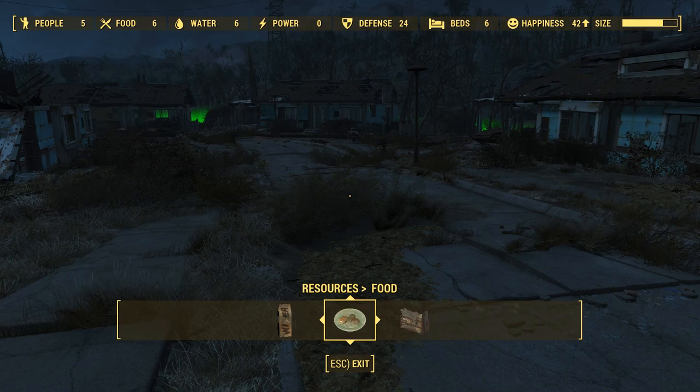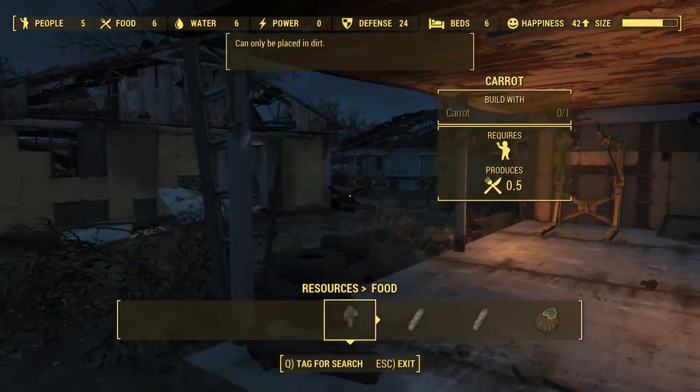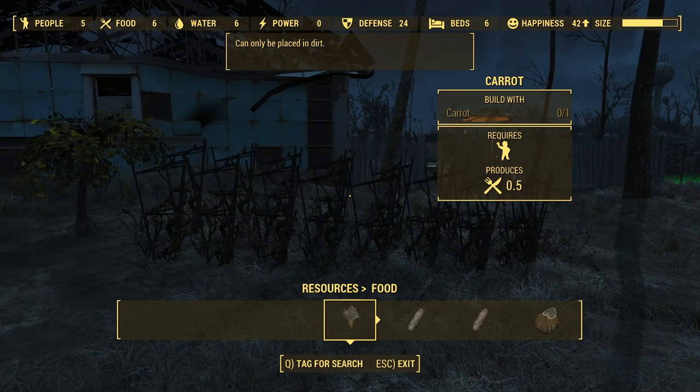The next step is arguably the hardest — finding food. You have to find enough food to cover how many people you have, which is five. You do have to assign someone to the food to actually let it grow, otherwise it'll die and the people won't be happy. If you want to know how to assign people, skip to the guard section of the video. A little trick: if you do the next quest called 'The First Step,' it will lead you straight to a farm, and you can pick all their food — they don't care — and bring it back and plant it in your own garden.